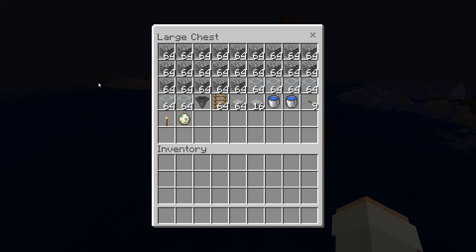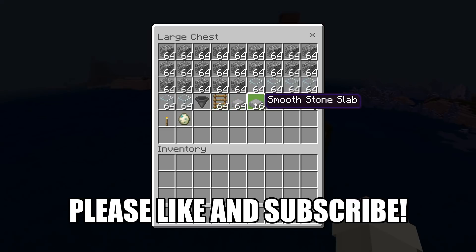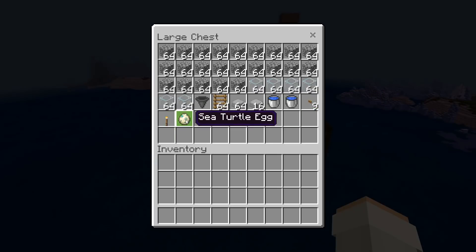For this farm, all you'll need is about 23 stacks of solid blocks — you can use any solid blocks that you want, so it should be pretty easy to get these. About 6 stacks of glass, 1 hopper, about 1 stack of ladders, about 80 slabs — you can use any slabs that you want — 2 water buckets, 9 buttons, 1 torch, and finally 1 sea turtle egg.